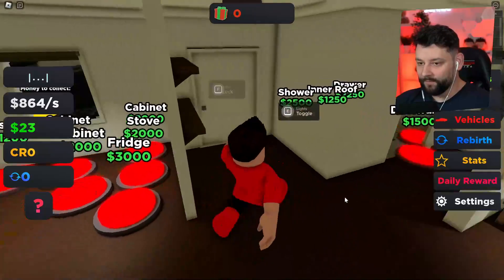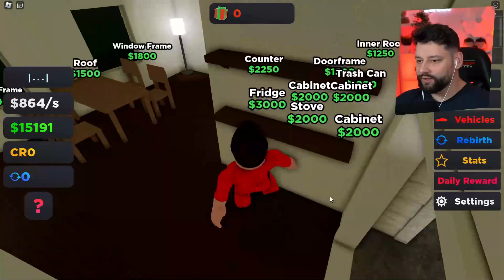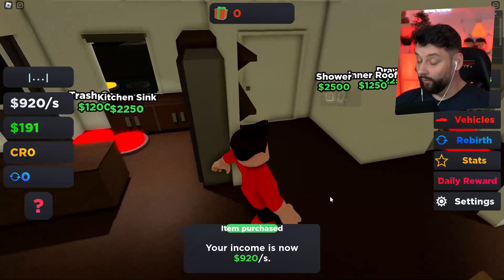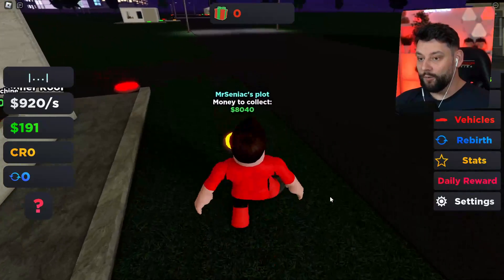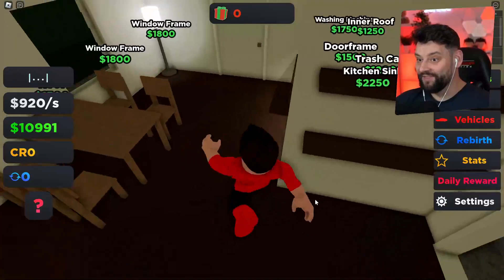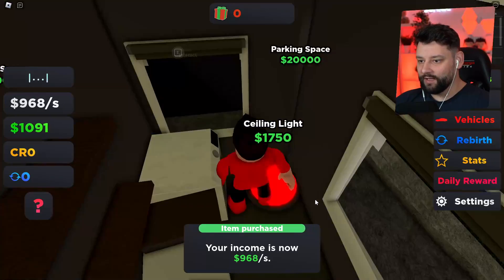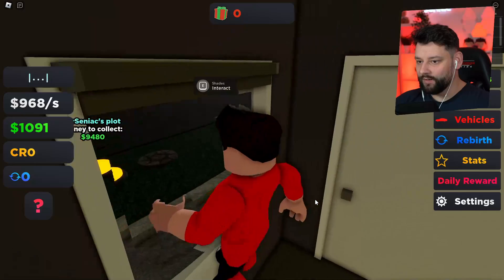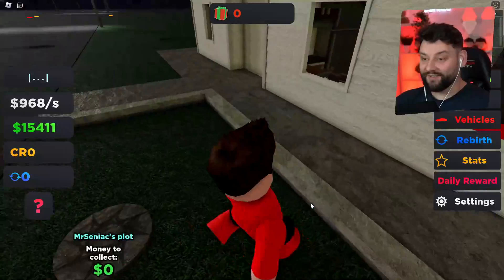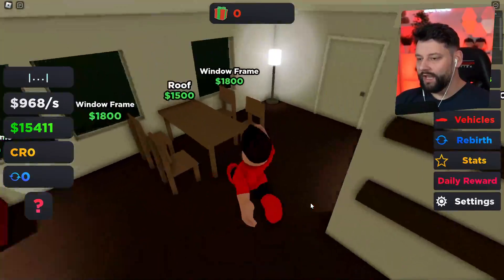There's just so much stuff to buy no matter where I go — I gotta purchase everything. The bedroom's now done, which is beautiful, absolutely beautiful. That sun is still rising, it should be nice and bright shortly. I think this is the little kitchen area — that's probably as much as I can afford right now, I'm so poor. 920 every second, let's go! I accidentally bought glass for the window, so now I can't jump out.